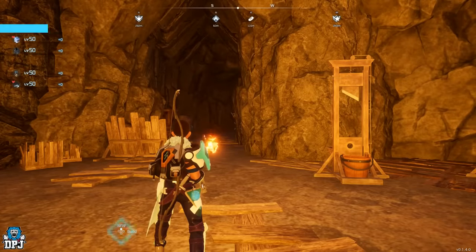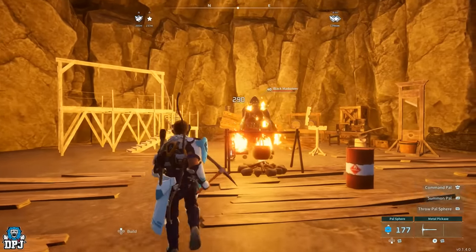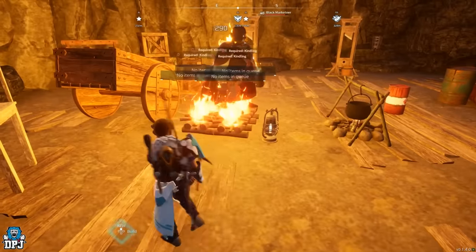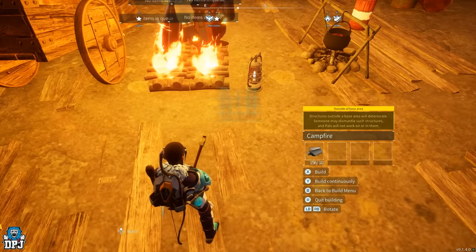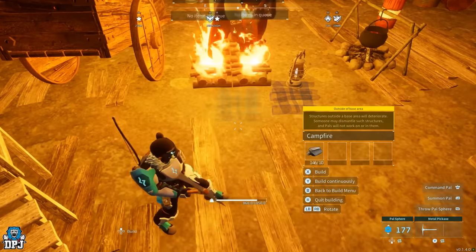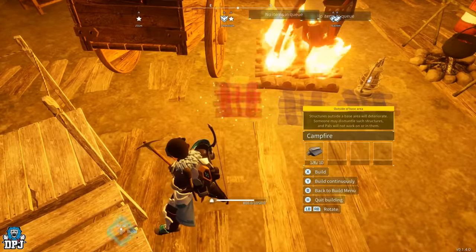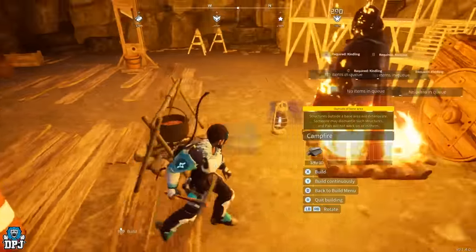So now when you spawn back in, you'll notice Mr. Black Marketeer is cooking and you can see his health is dropping. From here, I'll build more fires around him because you want to trap him in. If you were to hit him now, he will aggro and walk off — normally he gets trapped. So you want to build these before his health hits zero.